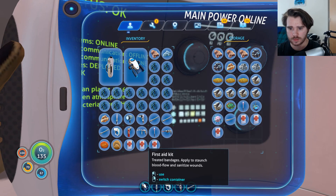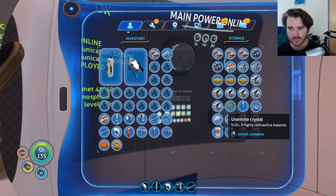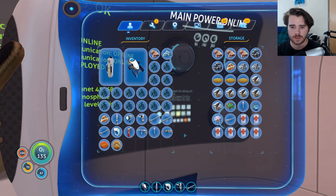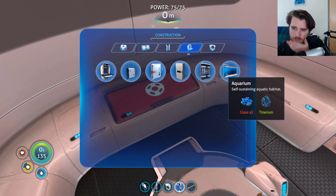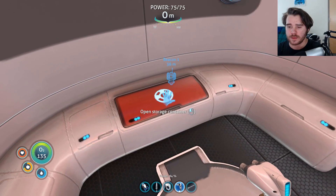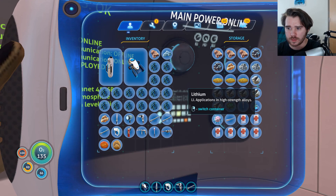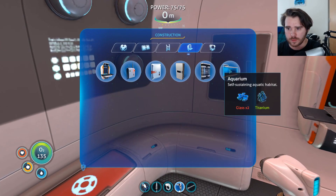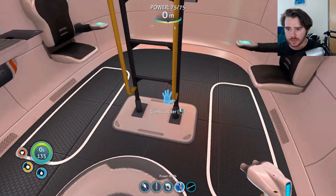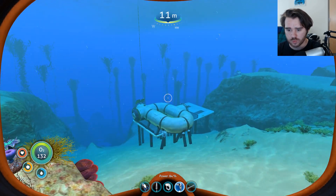I need some copper, some gold. I have three first aid kits in my inventory apparently — I don't know how I got three. Let's stick them in there. Aquarium — self-sustaining aquatic habitat — so I could put fish in here and they would stay alive, theoretically. I could reinforce the hull, I believe. Reinforced hull increases hull integrity. Let's do it — sure, why not. Let's reinforce that hull.